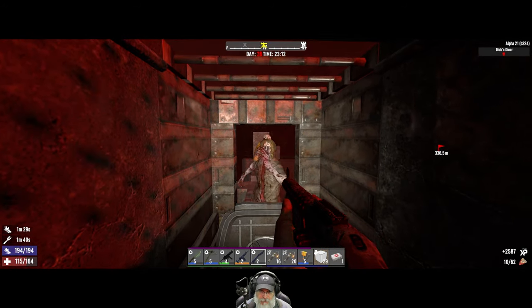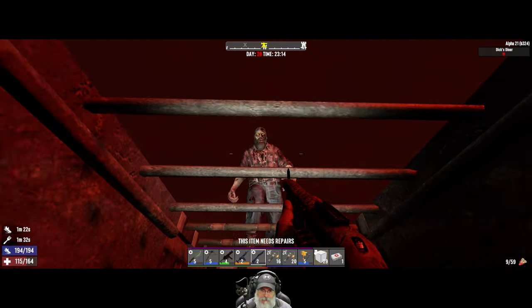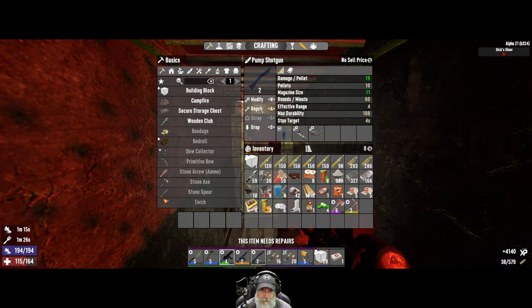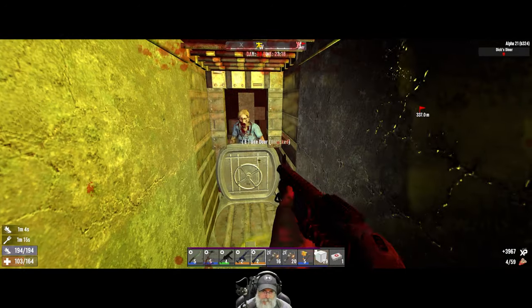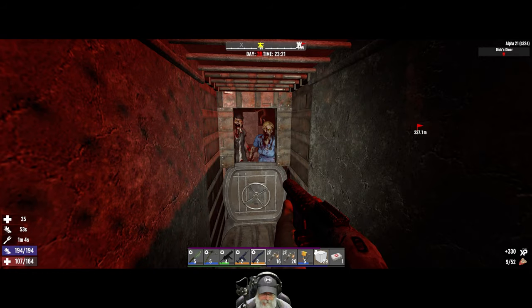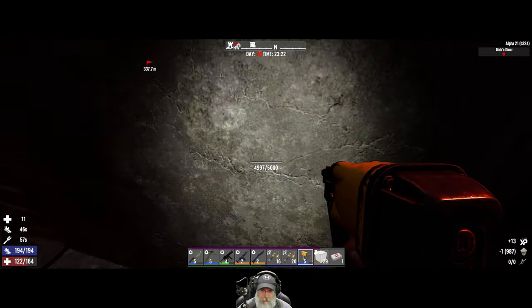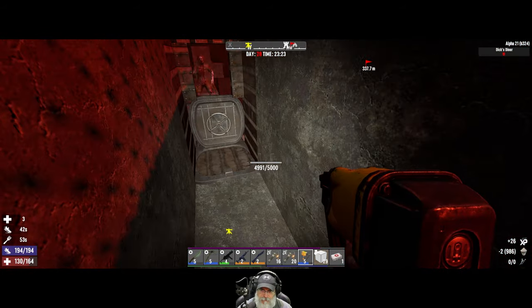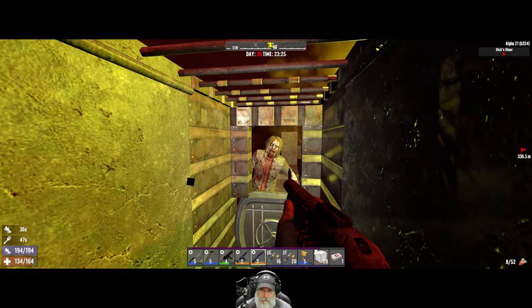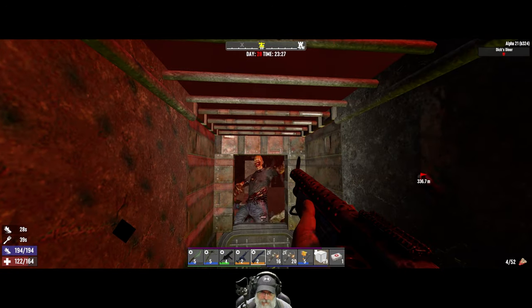After we get agility completely maxed out, I need to be able to make gasoline and get those nicer vehicles with the mod we have. This needs to be repaired. Let's check over here. I think we're doing okay. That's hitting me through the wall — it's not doing major damage but it is tickling me a little bit.